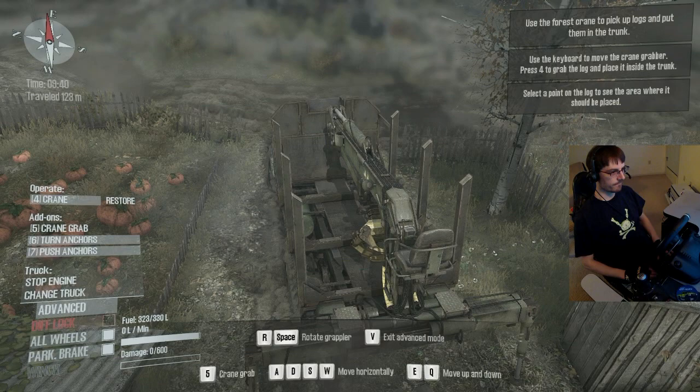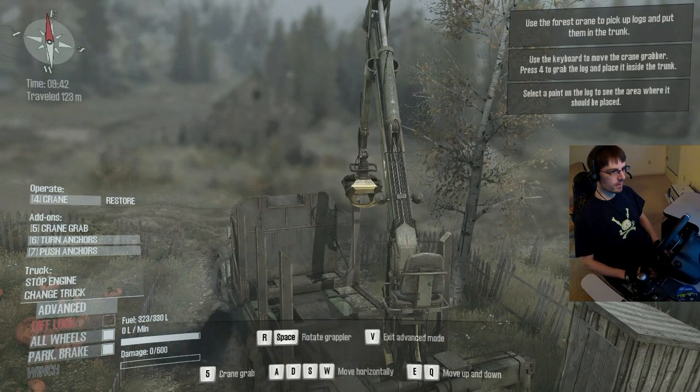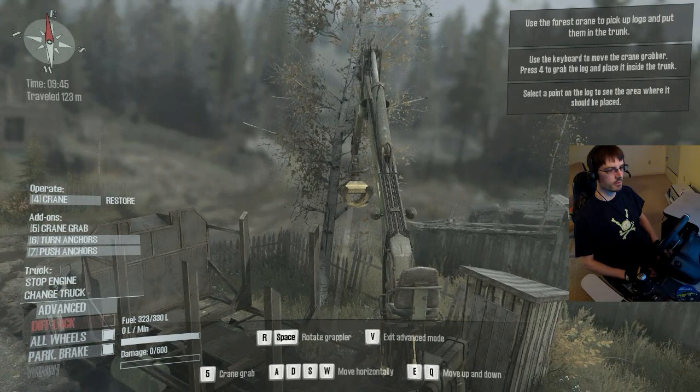I'm going to use the forest crane. Make sure your truck is positioned correctly. Turn anchors, push the anchors, grab the crane. And there's a tree in the way. How far out is that? It's right there. I keep thinking that forest will open and close the jaws.